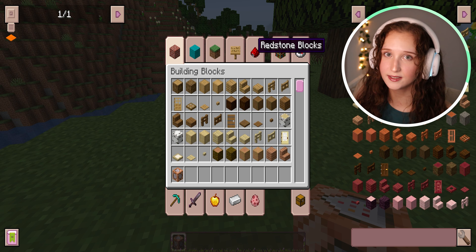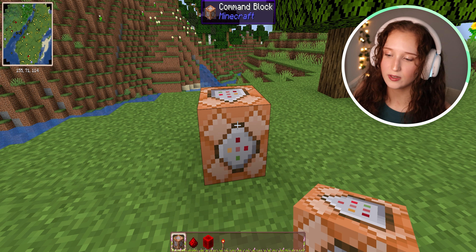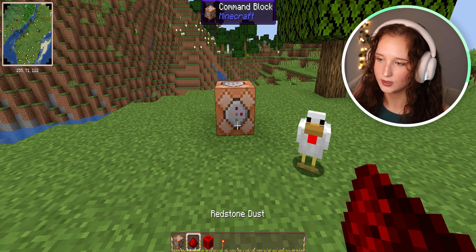Now we have the command block and you just place it like a regular block. Now we have to activate it. The way that we activate the command block is with redstone. We are going to take some redstone dust, a redstone block, and a redstone torch. You don't need all of these things — I'm just going to show you different ways to do it.